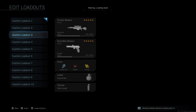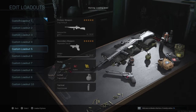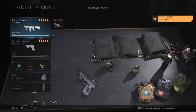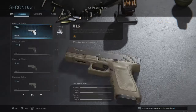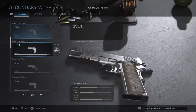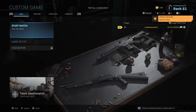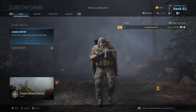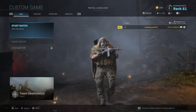Looks like now we are going to go into a custom game, edit one of my classes, going to equip the Task Force 141. If I can find it — switch the map to Rust. Boom.